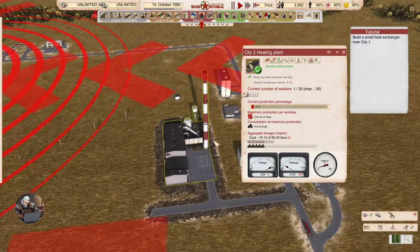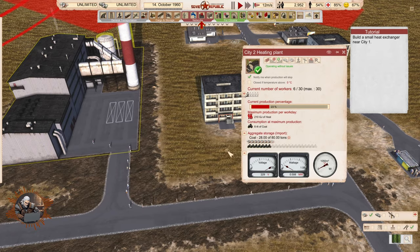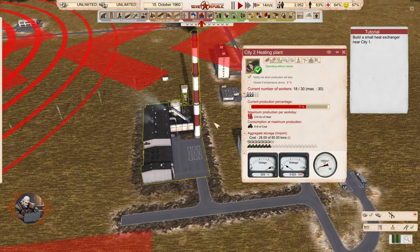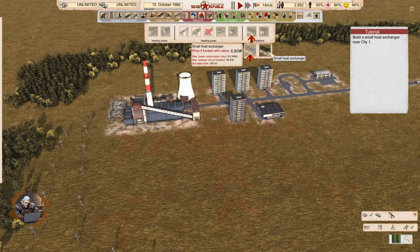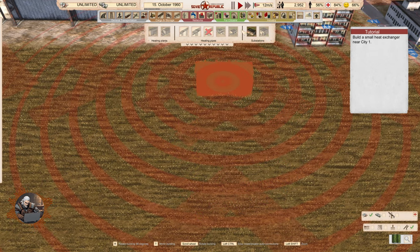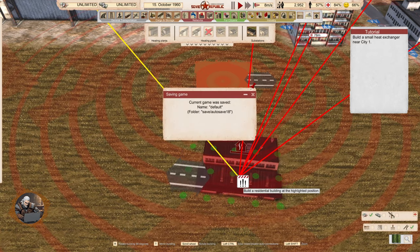Let's build a small heat exchanger in city one. We bought the coal for the heating plant. The heating plant produces the heat and the heat exchanger delivers the heat. There are different variants — small heat exchanger and a bigger one. The main difference seems to be how the building looks, and one of them has a footpath.